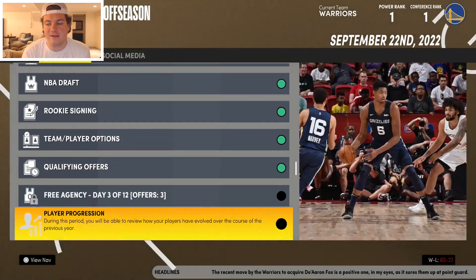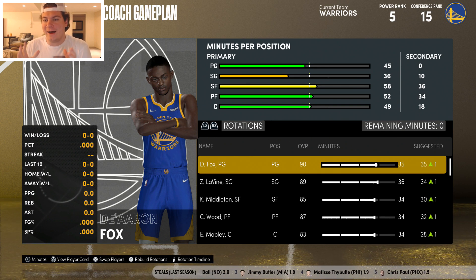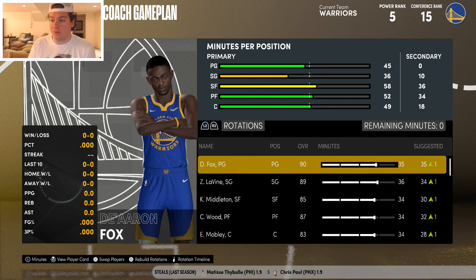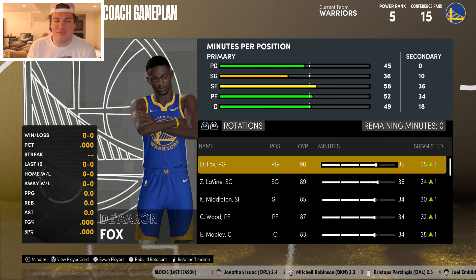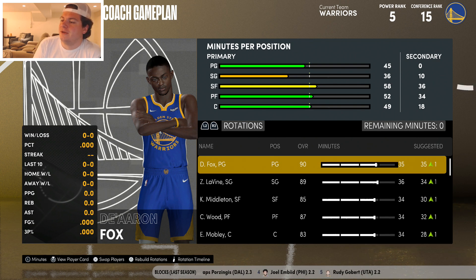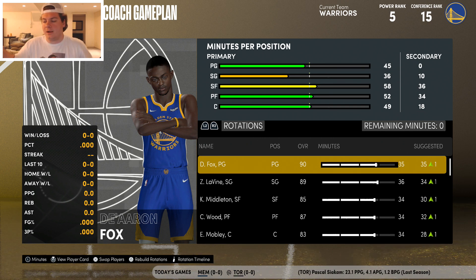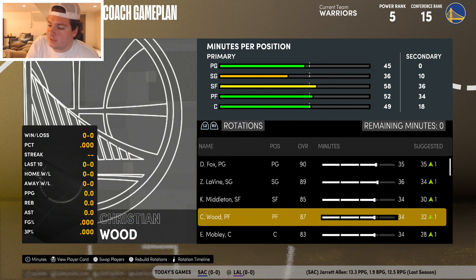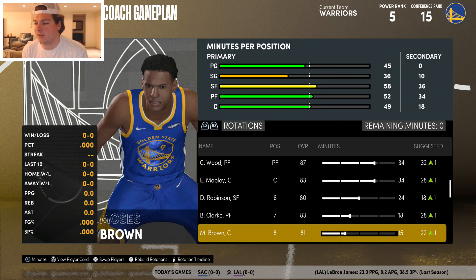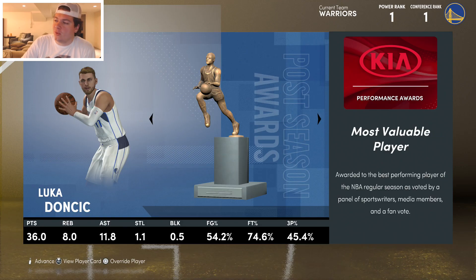Year three starting lineup: De'Aaron Fox, Zach LaVine, Chris Middleton, Christian Wood, and Evan Mobley. The bench is Duncan Robinson, Brandon Clark, Moses Brown, and Delon Wright. I'm very happy with De'Aaron Fox — he's hopefully going to lead us to a championship. It's tough knowing I traded the second-best point guard in NBA history at the start of this video, but we're putting all our eggs in one basket. Let's win a championship.